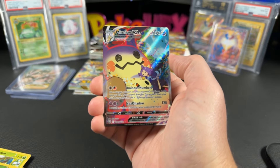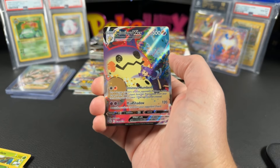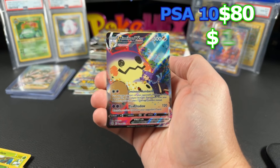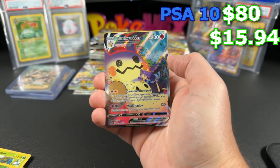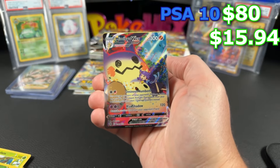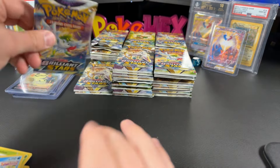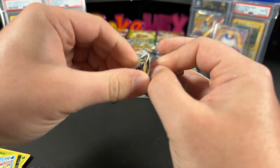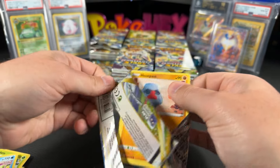We got the Mimikyu VMAX! That's a nice looking card — all these Trainer Gallery cards. What is with this booster box? This is $15.94 ungraded and $80 in a PSA 10 for the Mimikyu VMAX. Wow, very nice. This comment section giveaway is stacked already — we got the Eevee Trainer Gallery, the Flareon, and now the Mimikyu VMAX.